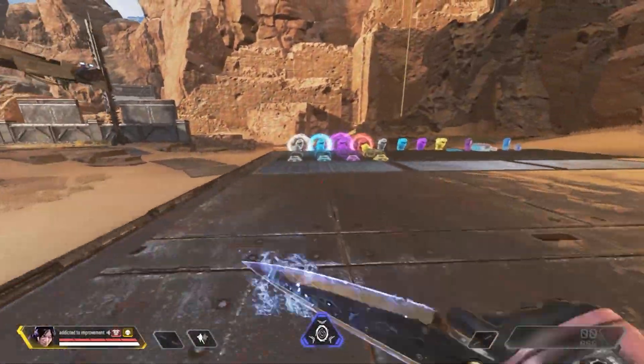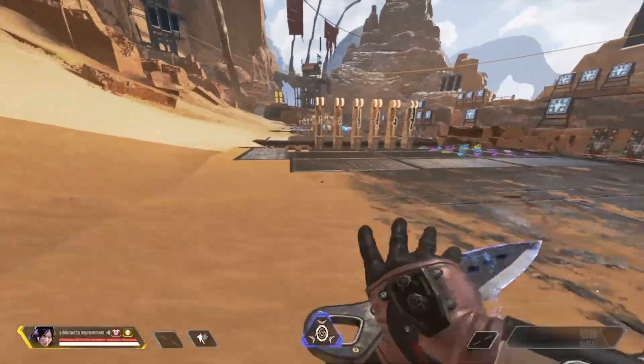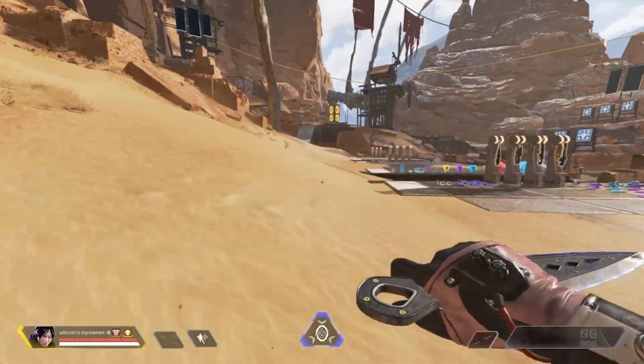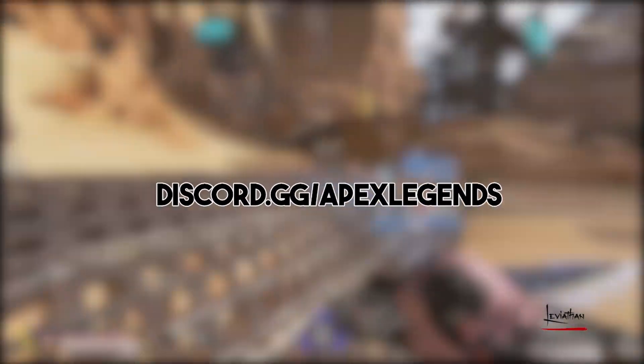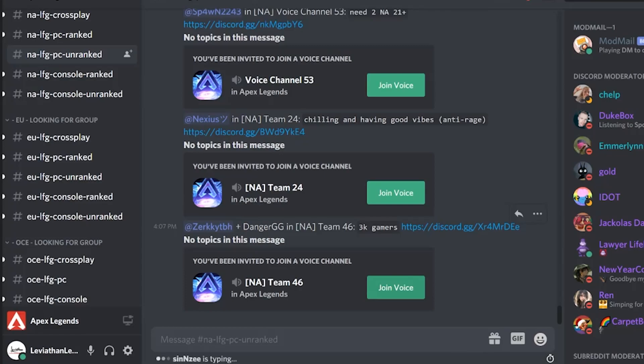Now, I hear a lot of you asking: what if I don't have friends, or I'm playing at 4am? That's not a problem. The Apex Legends official Discord, which is on screen and in the description, is an incredibly useful tool. All you have to do is join, go to the LFG channel — probably unranked — and either find a group that looks like one you'd like to join, or make your own group. Just click join on a post that's asking for badges or stats that match yours, or you can make your own post by typing exclamation point LFG with your requirements.